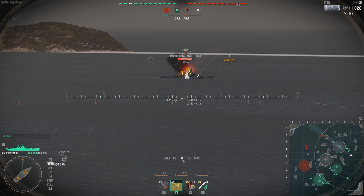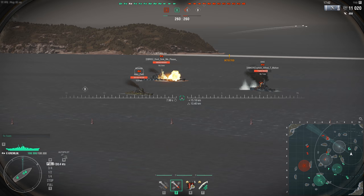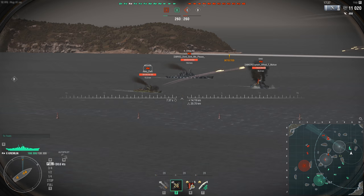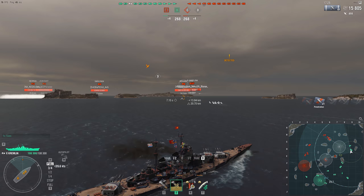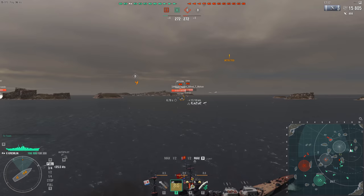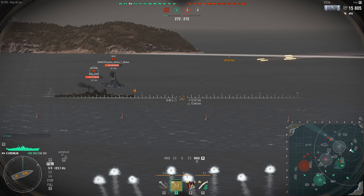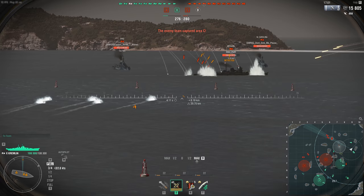Starting with guns: the Worcester has 12 guns, the Smolensk has 16. The Worcester's are 152mm, the Smolensk's are 130mm. With IFHE, the Worcester can pen 32mm of armor, while the Smolensk can only pen 28mm. Both ships have an 8% fire chance per shell with IFHE. So the Worcester has better pen damage, but the Smolensk has 4 more guns giving it a better chance of setting fires, while the Worcester has the pen advantage.